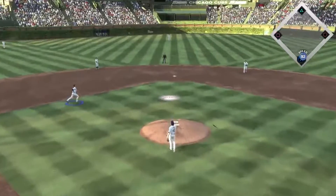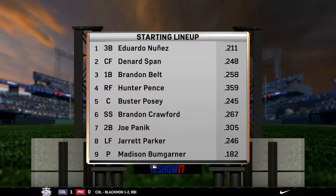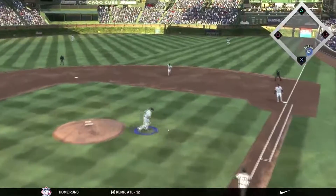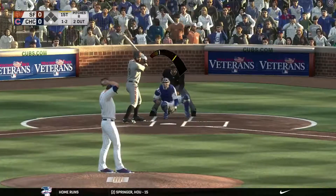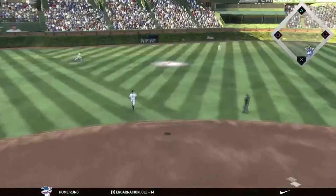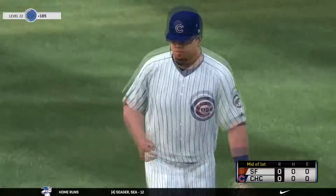In the first inning, Lackey gets a pop-out right behind the mound — caught by Chris Bryant. Bumgarner will be the opposing pitcher — should be a good one. Lackey gets a ground out right to him, fields it, throws over to first and that will record the second out. Lackey is seemingly in control. 1-2 count with two outs, going to be hit high but playable in center field, and Schwarber is going to get that one.